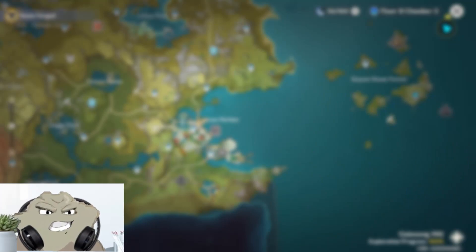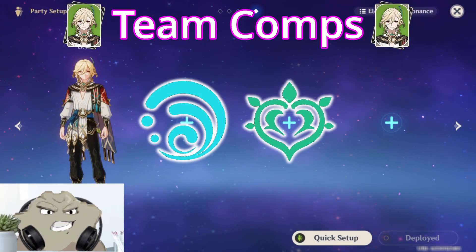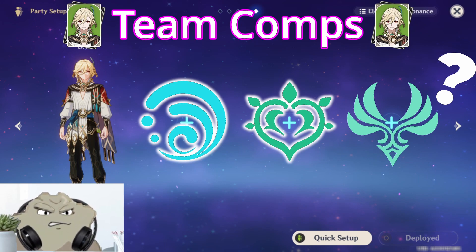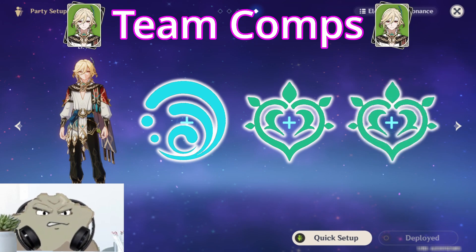Now that we know his rotations, let's talk about team composition. Obviously, we'll want a Hydro and second Dendro character to generate cores for him, but that's only 3 slots filled. You might think that an Anemo support would be helpful for grouping and Hydro Swirl, but if you add one, you'll notice a lack of Dendro application. So this last spot would best be filled by another Dendro character.